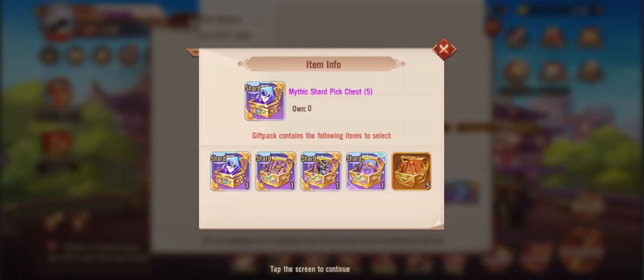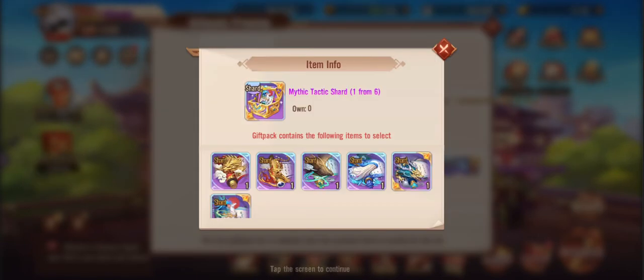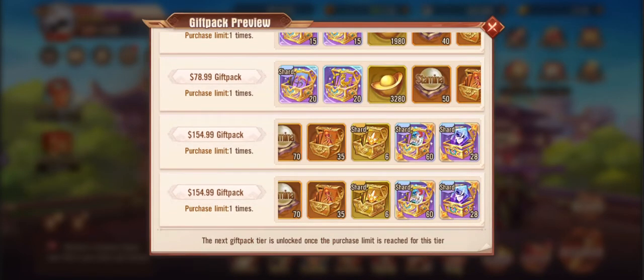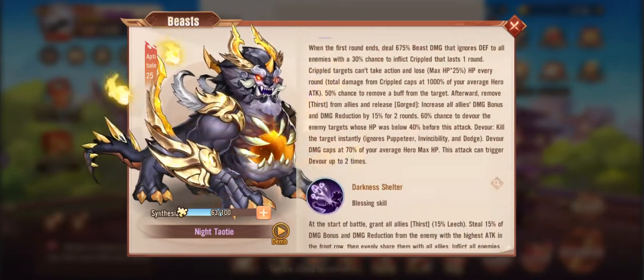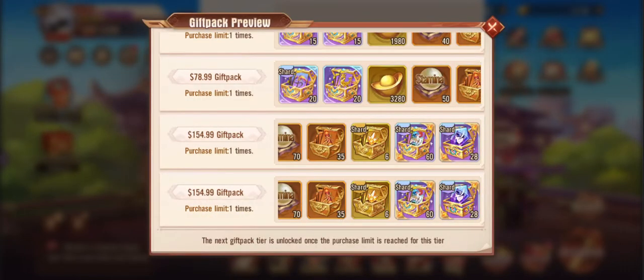You do get a lot of stuff for it in terms of raw value. This package is one of the better value packages in the game currently. You get a selection chest of everything that is relevant, and it has all been updated to the most current selection chests, including a separate selection chest. So not only are you going to be able to get and build a lot of your tactics, you are going to be able to also work on getting this hero started up.